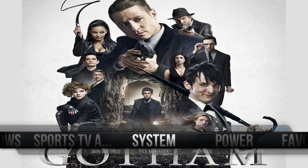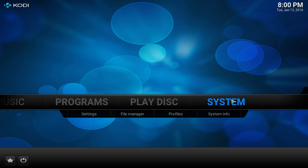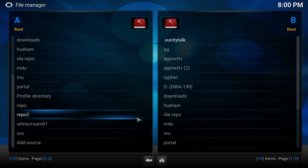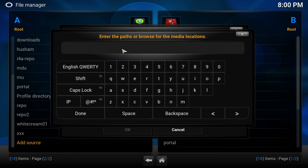I'm going to get this skin out and go back to the basic skin to show you guys how to get this build. Alright, we're back at system. In order to get this build, you're going to go to System > File Manager and we're going to be adding a source. Go all the way down to Add Source, click on None, double-click on it and add this source right here. Click on it and then name it 'app net TV'.